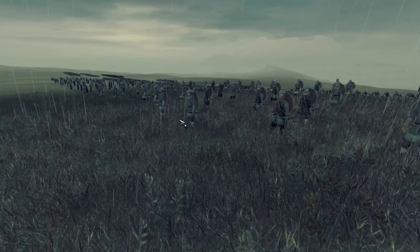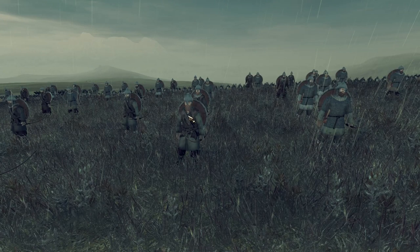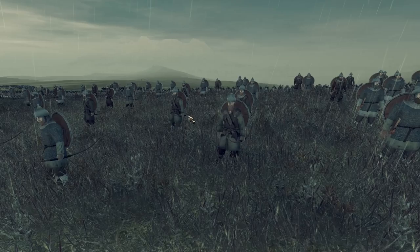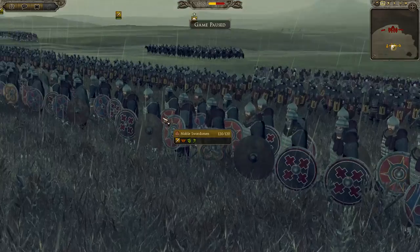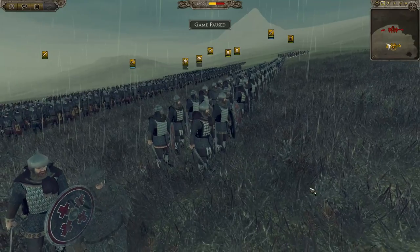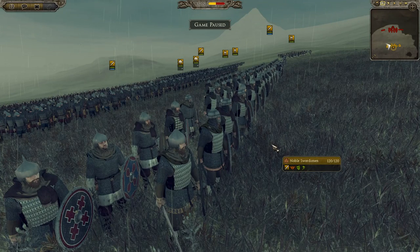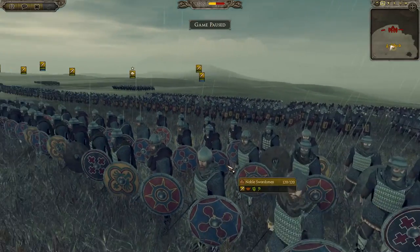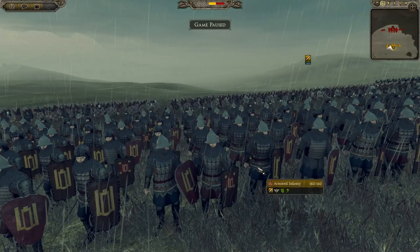On my front line I have two units of Lithuanian archers. These archers are pretty good in melee combat — they're somewhat heavily armored, which is a reason I brought them. If I start seeing gaps in my front line against Hungary's amazing infantry, I can fill them with archers if needs be. Behind that I have four units of noble swordsmen — my second-best infantry — who also carry javelins. They can throw their javelins while defending and hold their own in melee, especially in shield wall formation.